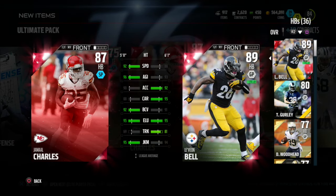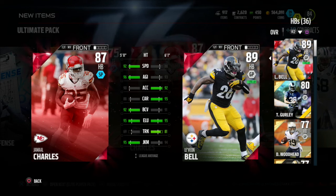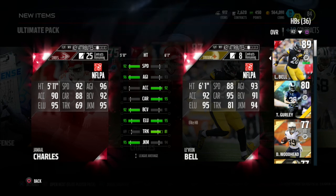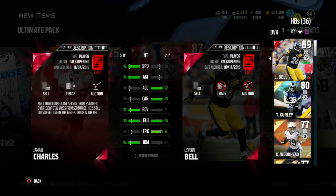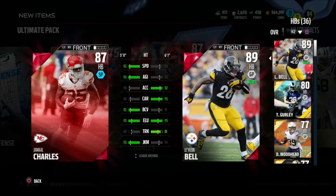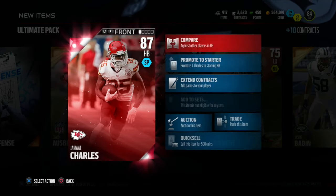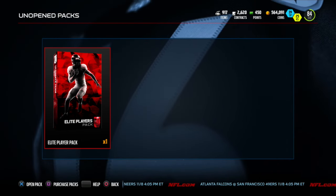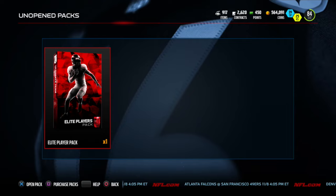Comparing Jamal Charles to my current running back Le'Veon Bell — they have some differences. Charles has the speed and agility advantage, Bell has acceleration and carry. Charles has the ball carrier vision, they both have great elusiveness. Bell has the trucking advantage and Charles has the juke move advantage. I might put Charles as my backup, but we'll see. Now let's open the elite player pack topper.